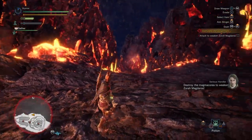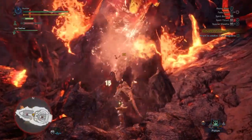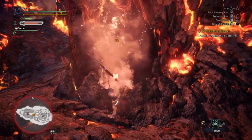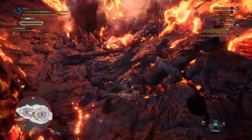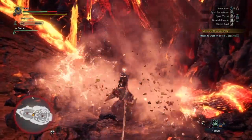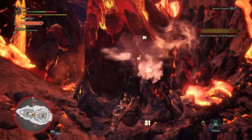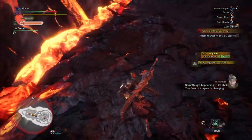Okay, we're on Zora's shell. Destroy the Magmacores to weaken Zora Magdaros. The success of the whole operation comes down to how much we manage to weaken the target. The Magmacores are just annoying to do — I don't see the point. The first Magmacore is destroyed. Good work. Look for the next Magmacore. Something's happening to its shell, the flow of magma is changing.